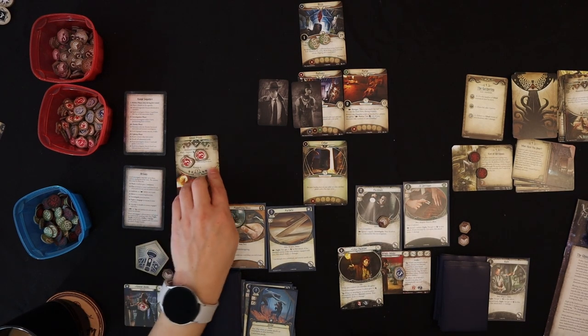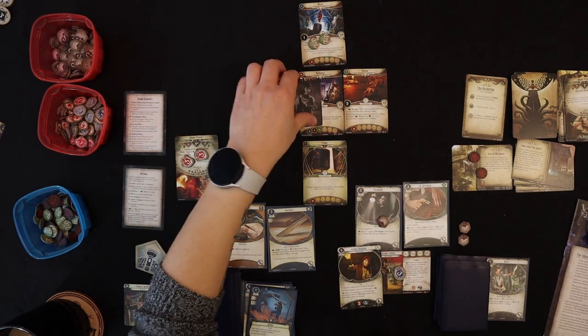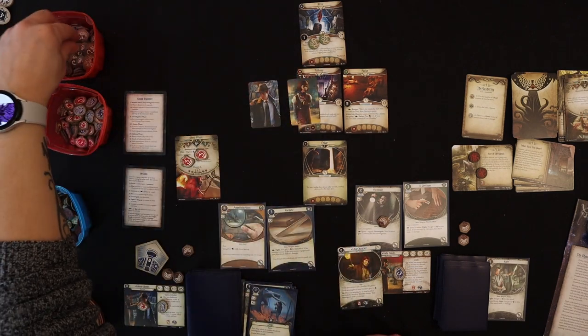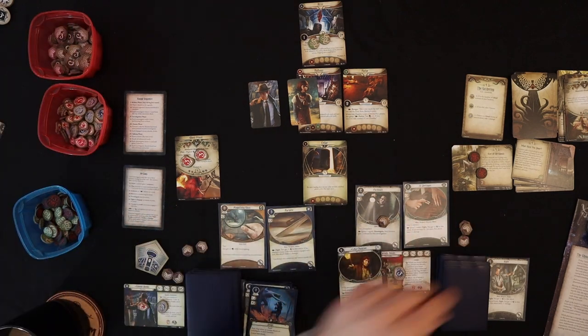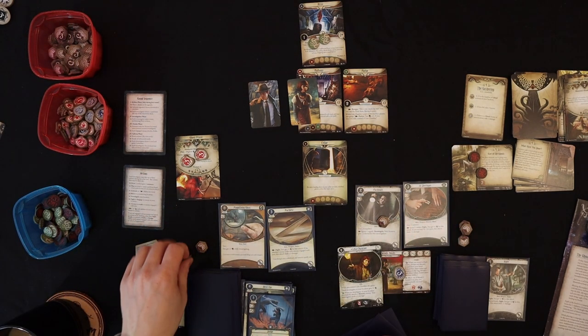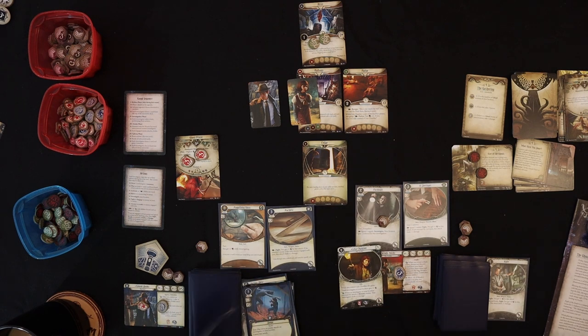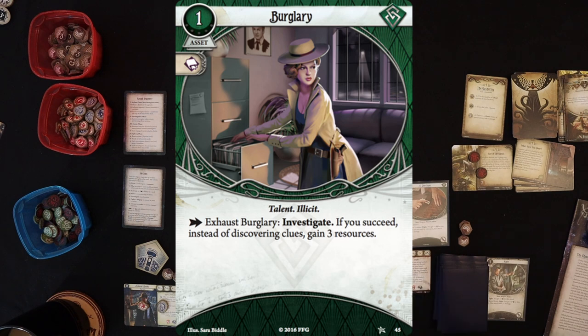Upkeep: enemy re-engages, we get resources and draw cards. Roland draws Flashlight — useless in this context. Wendy draws Burglary — also useless right now, but better than a weakness. Mythos phase: Doom goes on the Doom Tracker — three out of seven now. Encounter card for Roland: a Flesh Eater — a tough enemy, but it spawns in the Attic, so it doesn't engage anyone right away.